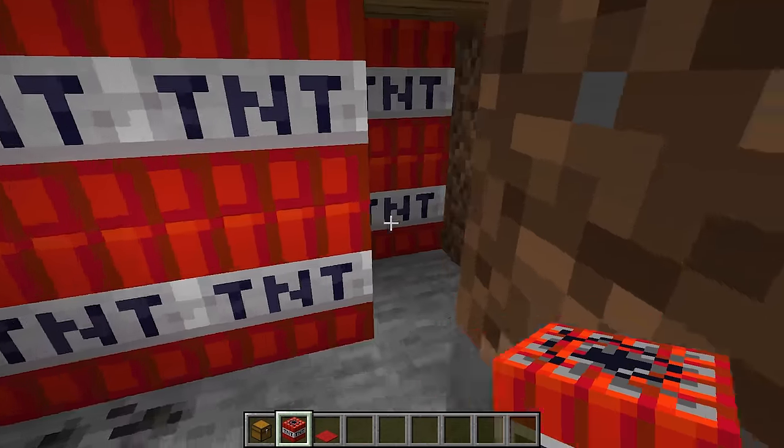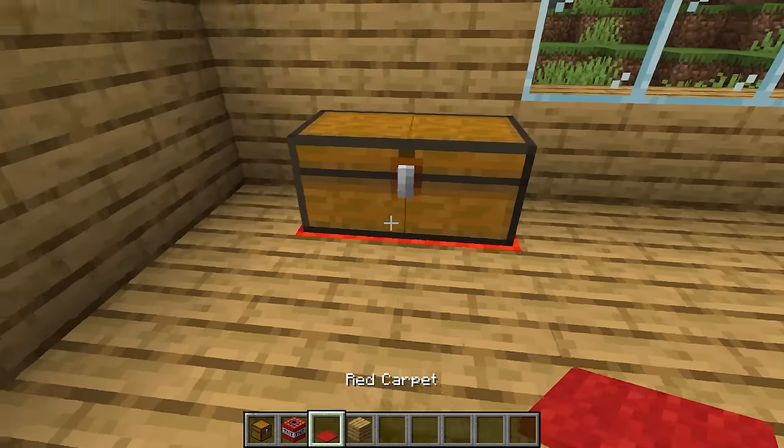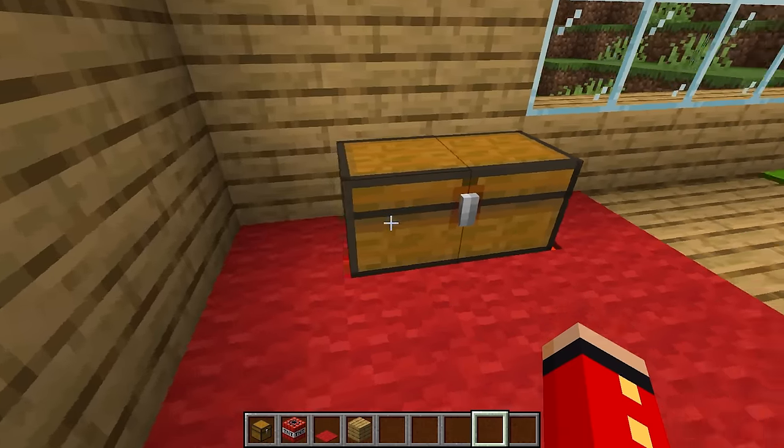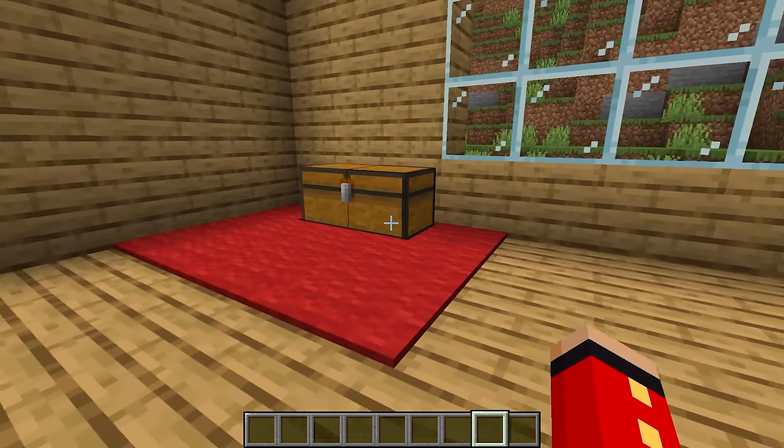There you go. This should be more than enough TNT. And now that I'm done placing the TNT, I'm going to take the red carpet and place it all around the chest like this. This will make it so they can't even see the TNT underneath the chest. And now that we have the first trap done, let's see my friend's reaction to it.